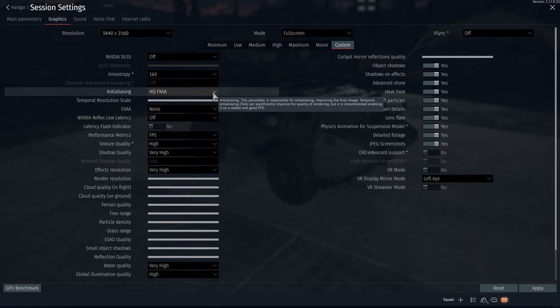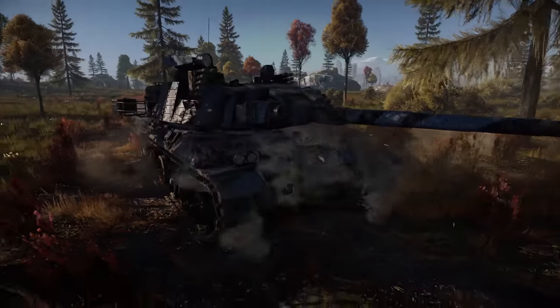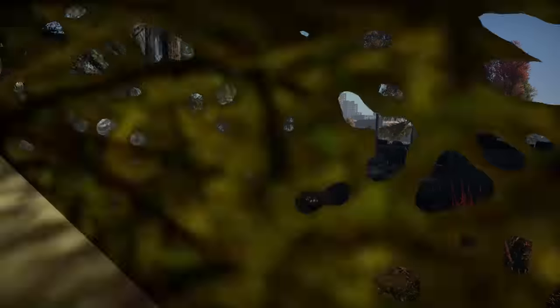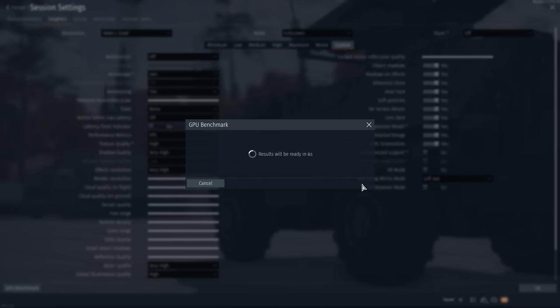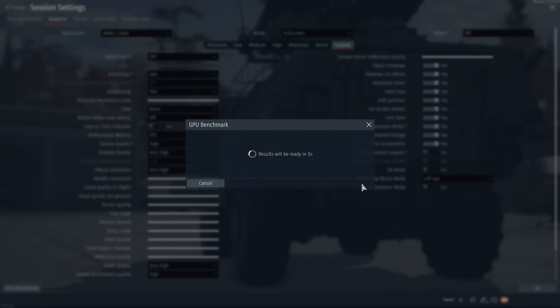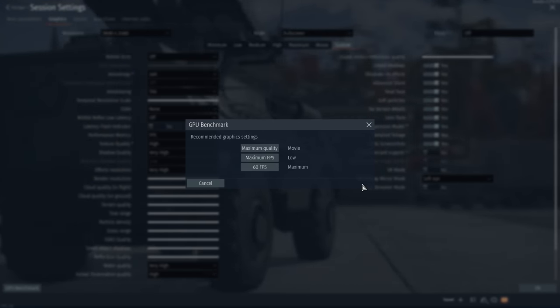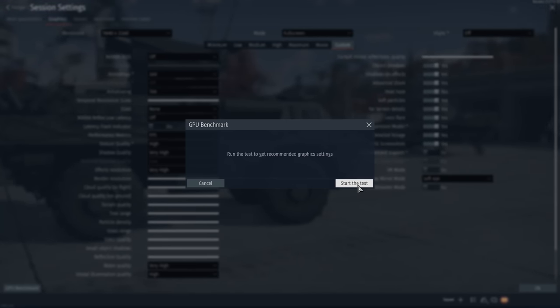Owners of the best hardware will be happy to know we've improved the Temporal Anti-Aliasing, or the TAA. It now works even faster, providing better quality. Visual changes can be found at pretty much every step. To make setting up optimal settings easier for PC users, we've added a GPU benchmark that offers a single-time test once you load into the hangar screen. You can try it again anytime if you go into Settings, Graphics, GPU Benchmark.